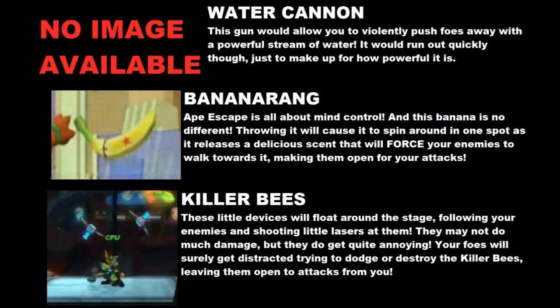First up on our items list is the Water Cannon, which would basically work like Mario's Flood, but instead of charging it up you'd fire a constant stream. However, given how overpowered the Gust Bellows item was in Super Smash Bros. 4, this one would be heavily nerfed and the water would run out pretty quickly.